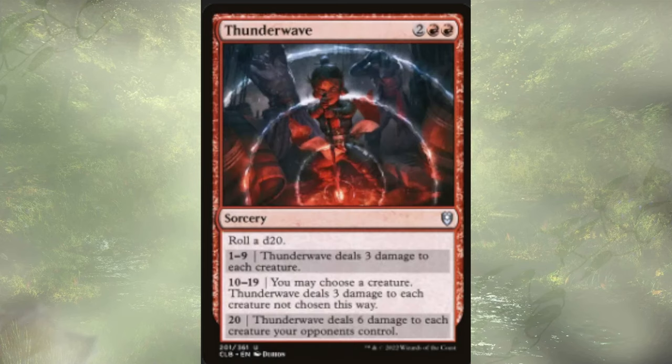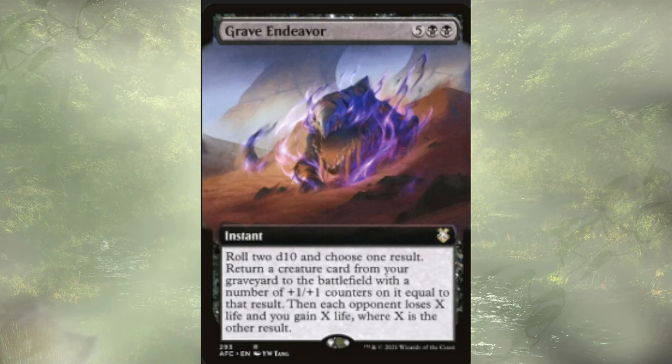Thunder Wave is in a similar spot. We cast it for four, roll a d20. Maybe deal three to each creature — Mr. House has four toughness so this is fine. On a 10 through 19, we get to choose a creature and have it deal three to each creature we didn't choose. Or, on that rare 5% chance, it's just going to deal six damage to each of our opponents' creatures, which would be chef's kiss but not super likely. Grave Endeavor costs seven mana, similar to Reckless Endeavor — we roll two d10s. We choose to return a creature from the graveyard to the battlefield with plus one/plus one counters equal to that result, then each opponent loses life and we gain life based on the other result. The recursion is fine, the life gain is cool, but it's really those dice rolls that we're here for.